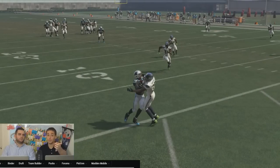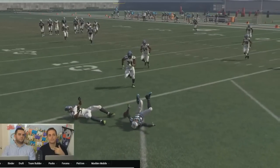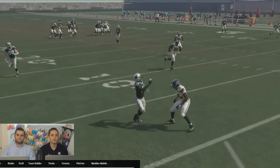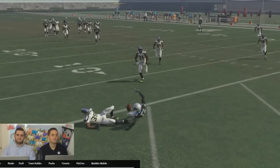But it seems like now, instead of going for the pick — which is a lot harder, especially without an elite guy like Sherman — you can hold A and you've got an increased chance to break up the pass. Who knows the exact percentage; all those ratings are going to factor in, but it seems like that is a fix, and that's something I think you guys should start doing.